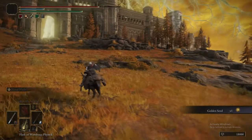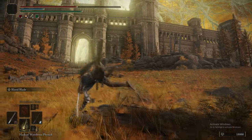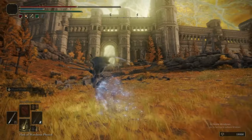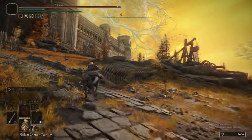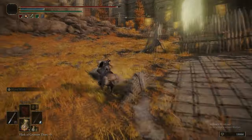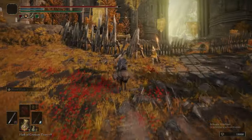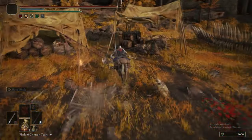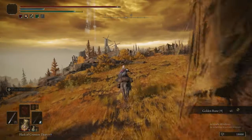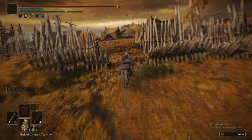We're heading up the southeast path towards Leyndell, and there's a bunch of trebuchets. Frankly, I cannot find the pattern for avoiding them — looks like you're just going to be getting hit and healing through it. Once you get to the outer wall of Leyndell we're not going in yet, that's for a later part, but we are going to do this encampment.